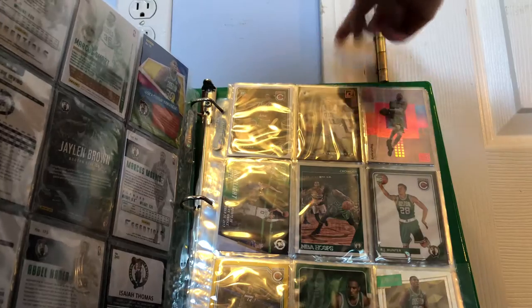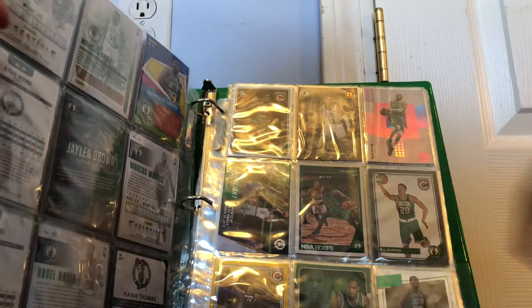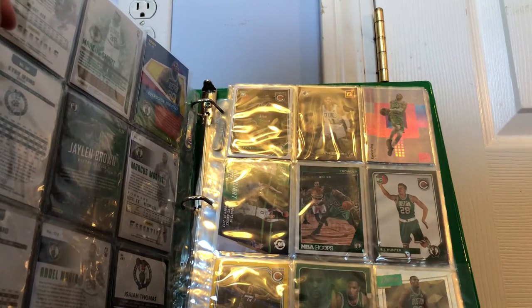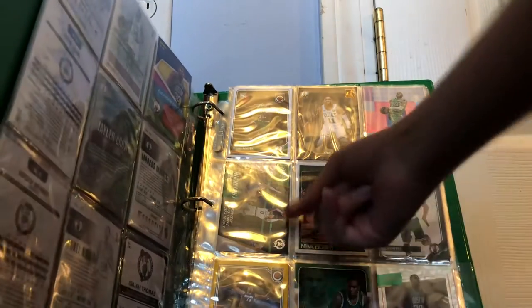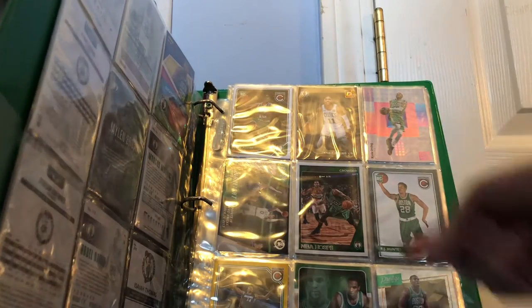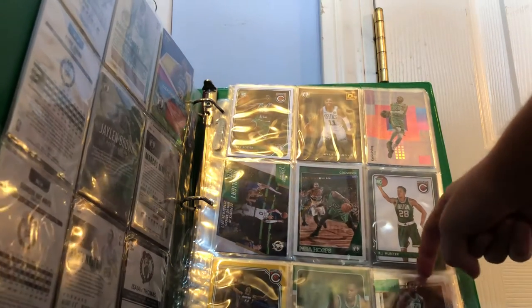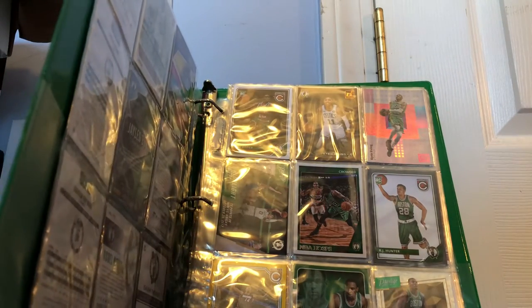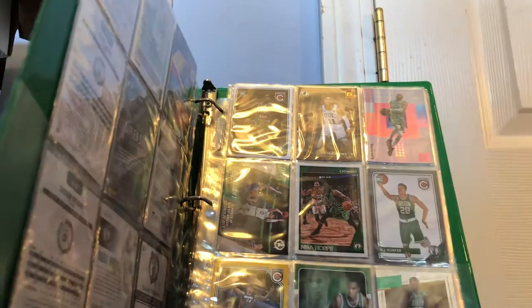So we have a Terry Rozier rookie card Complete, Kyrie Irving Donruss, Kyrie Irving Status. Jason Tatum Highlight Reel — 22 points versus the Knicks — and funny thing is I actually went to that game when that happened, so it's a pretty nice card. Jay Crowder NBA Hoops, Gray Edge RJ Hunter rookie card. Gerald Green — that's a pretty rare one, there's like one in every ten Blasters or something — Yellow Edge for Gerald Green.